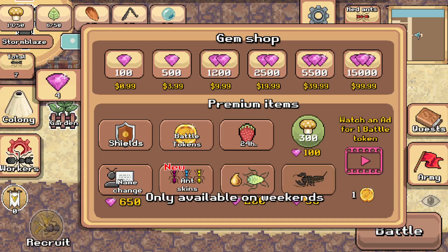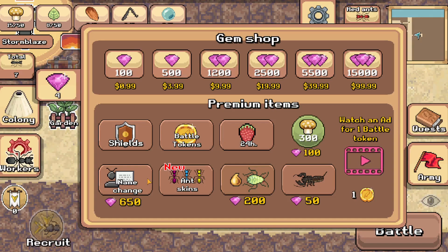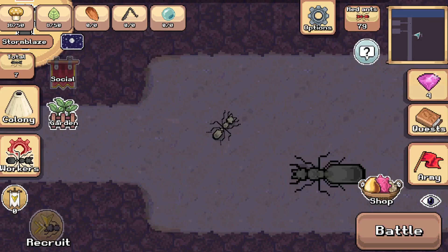You can also get a scorpion, but it's only available on weekends. To unlock the honeydew chamber you need aphids — you have to protect the aphid convoy until they get back to your nest, and they take a long time. You need soldier ants to defend them because if you just use your player ant, the fire ant soldiers that attack during the aphid convoy mission will absolutely brutally murder you.